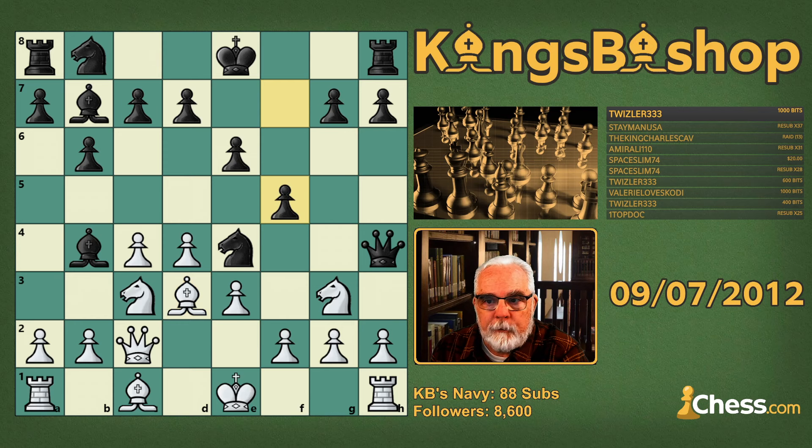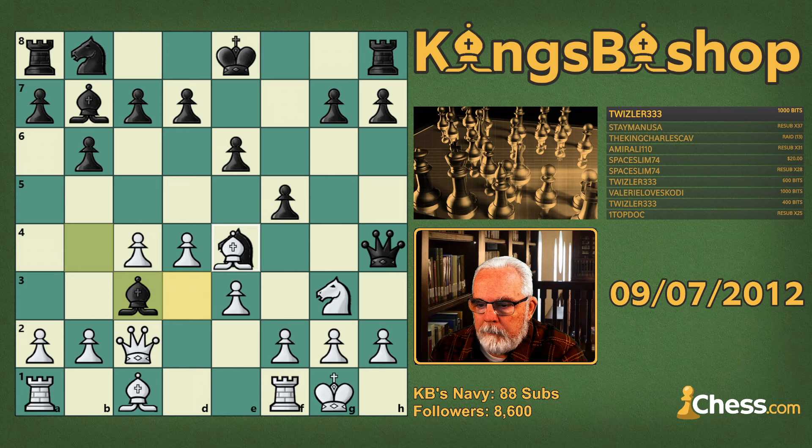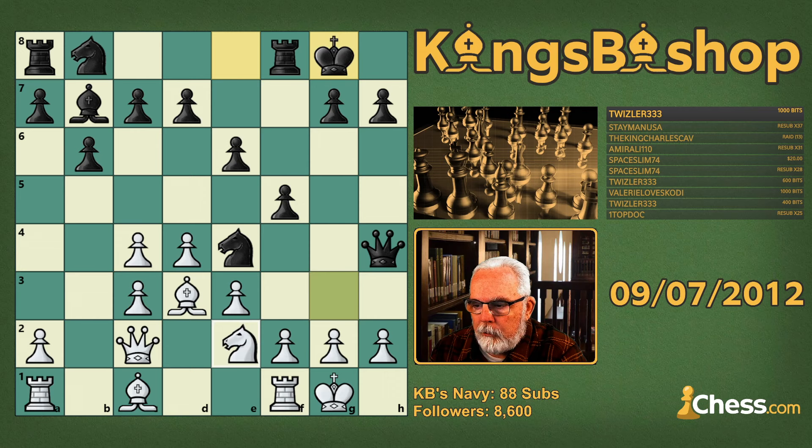White breaks the pin with castles, and with the pin broken, we play bishop takes the knight. Pawn takes the bishop — you can also play bishop takes knight right there, but in this game pawn takes the bishop — and kingside castles, knight back to e2, rook f6, and bishop takes knight.